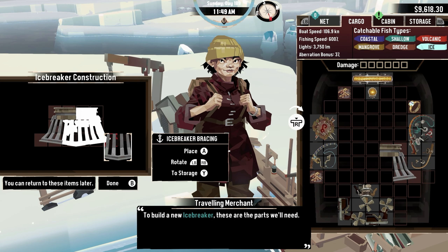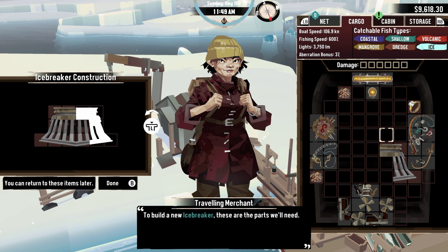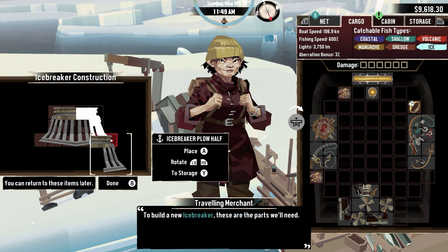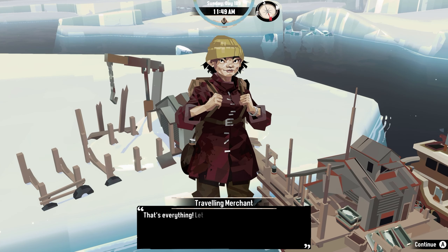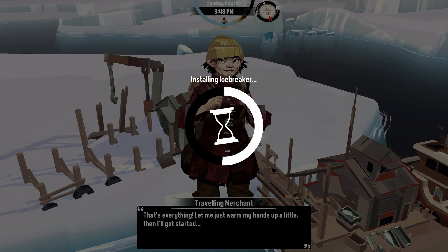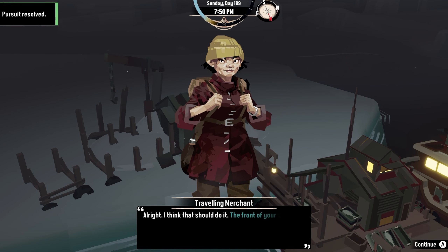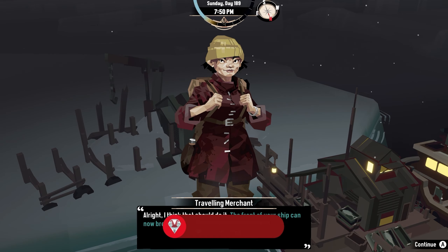For the new DLC comes new equipment, and one of the new equipments is called the Icebreaker. Basically, it allows me to plow through these little barriers of ice that are super annoying and could end up damaging my ship. After finding all three pieces and talking with the Traveling Merchant, she ended up putting it together and equipping it to my ship, which gave me the achievement, Icebreaker.